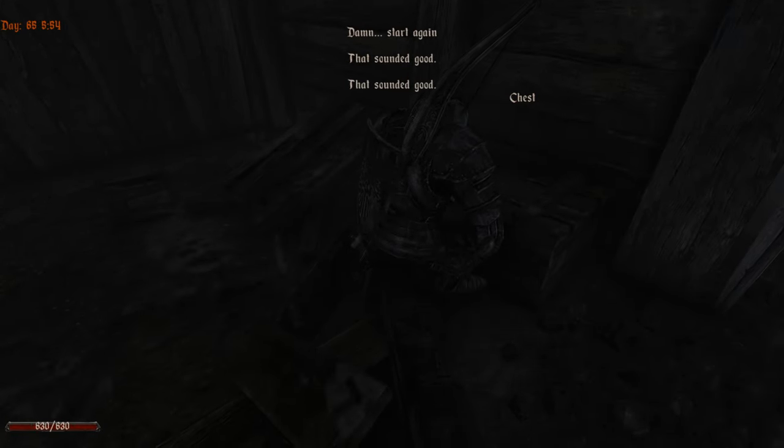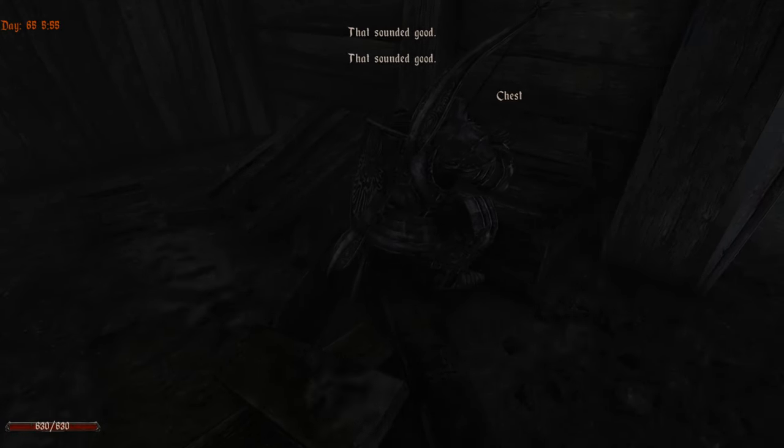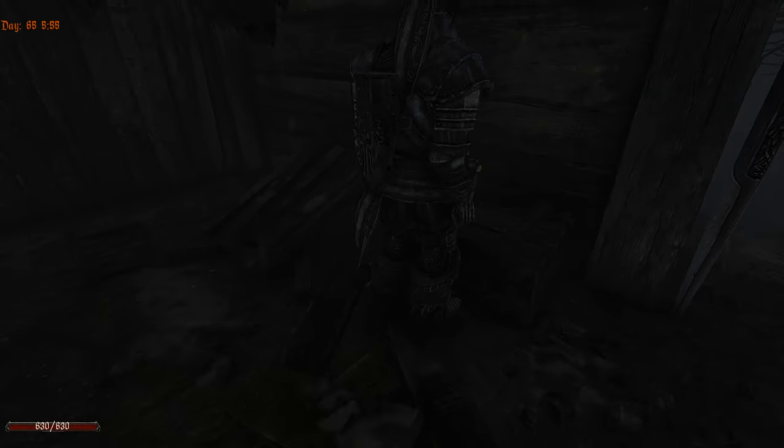It's raining like crazy. There is a chest — is there something in here? It used to be something good in Gothic 1, but we already looted that. Still in Gothic 1 — that is more than good.